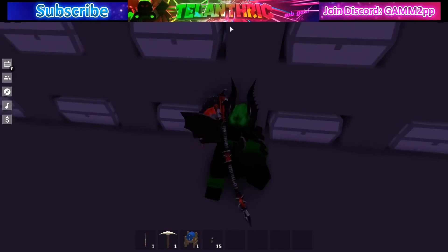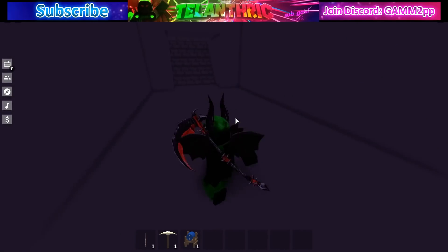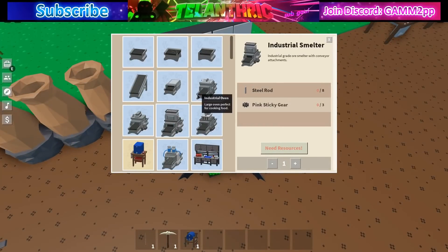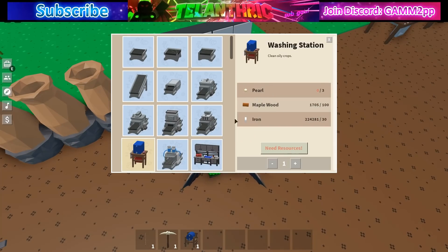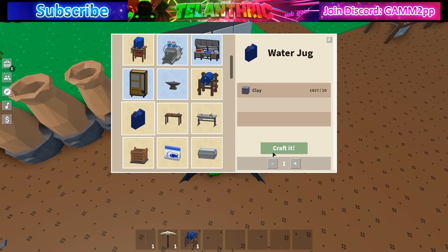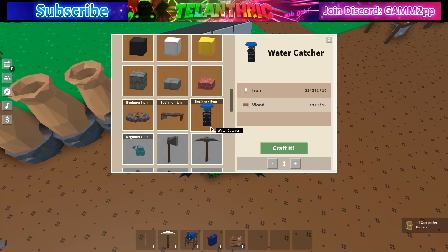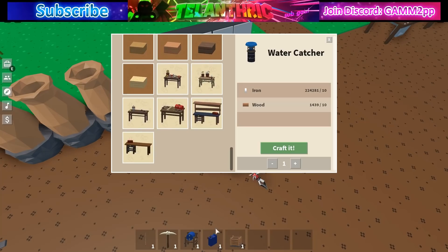I'll make a video explaining some of the other stuff when I figure it out — this video is just showing everything in the update and crafting what I can. At the workbench I can't make the industrial washing station because I need a propeller, and the regular washing station needs a pearl. I already made the water barrel. The water jug only costs 20 clay so I'll make that, and I can make the composter too. The water catcher is a beginner item I don't need.